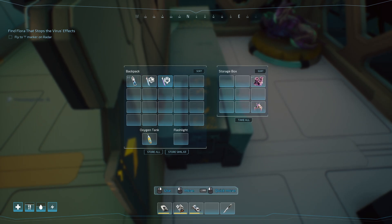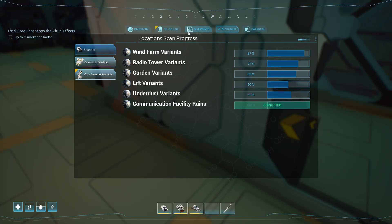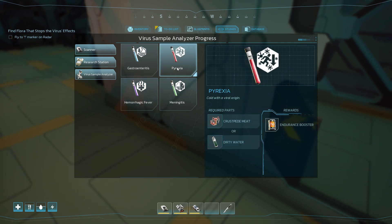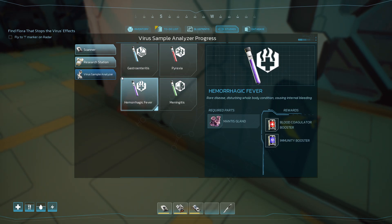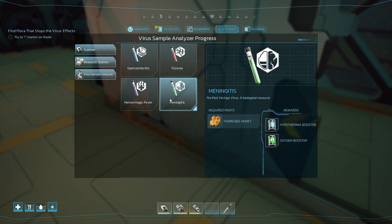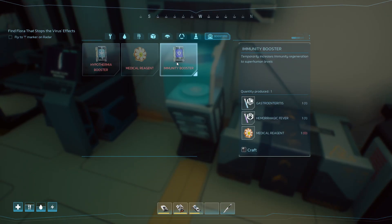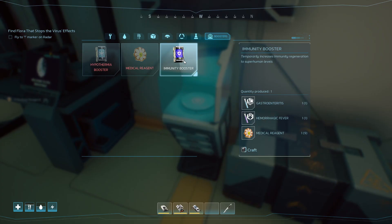If you ever want to see which research you have completed and how to make them, you have them in your studies section and a very simple analyzer. Quite glad we didn't need this one, because I have no idea where to get the thorn bee honey from yet. But anyway, with those as well as a medical reagent, we can make the immunity booster.